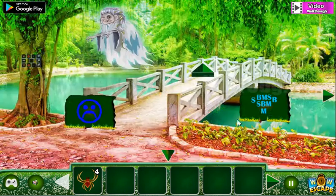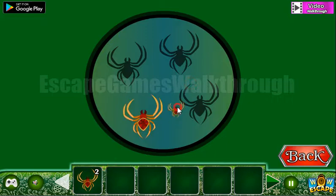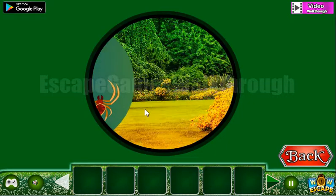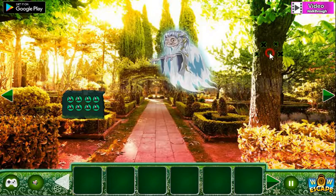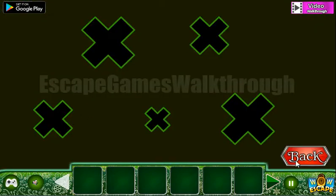Four beds go here to get the fourth spider. Now we can go to the third part of this garden. Let's go to the left and look at this hint: big, middle, middle, small, big.